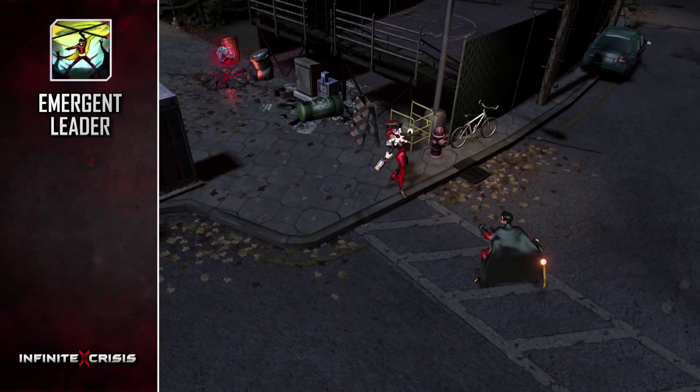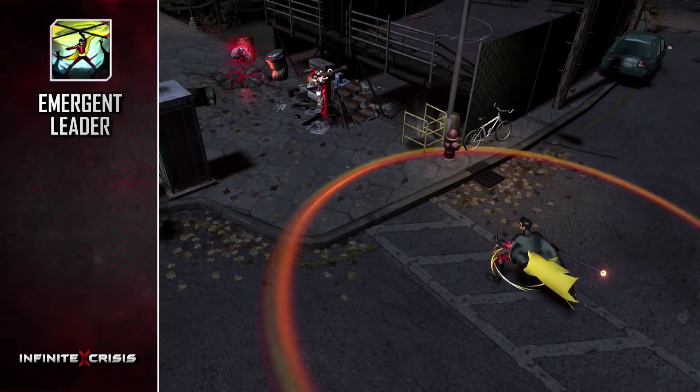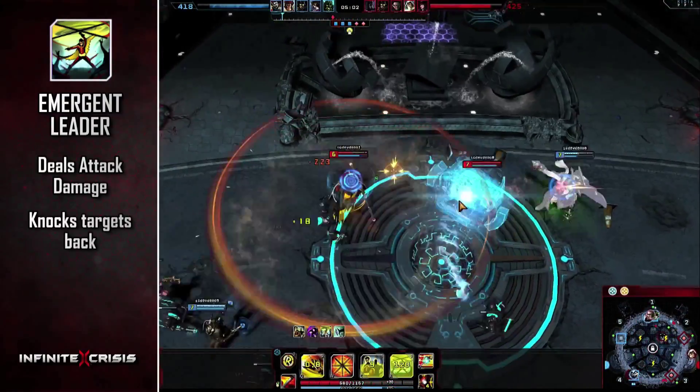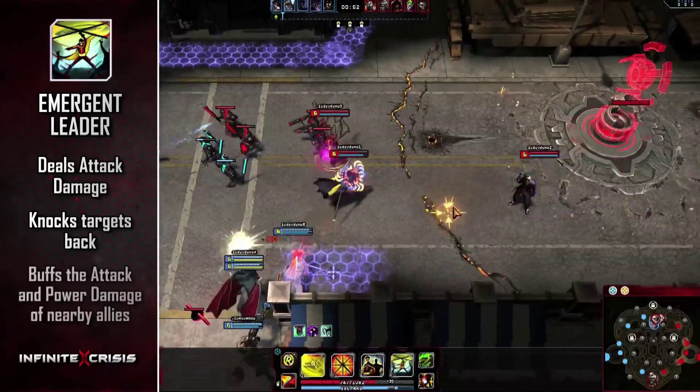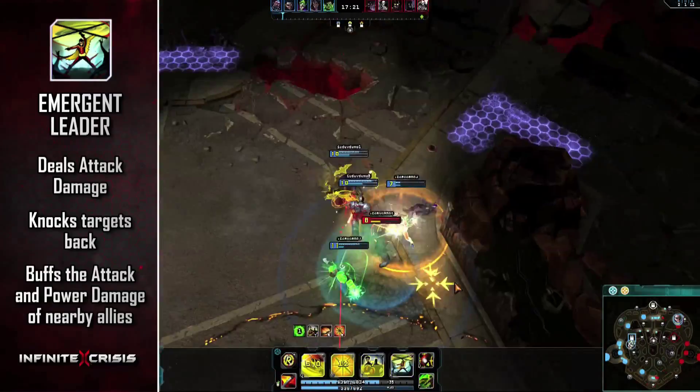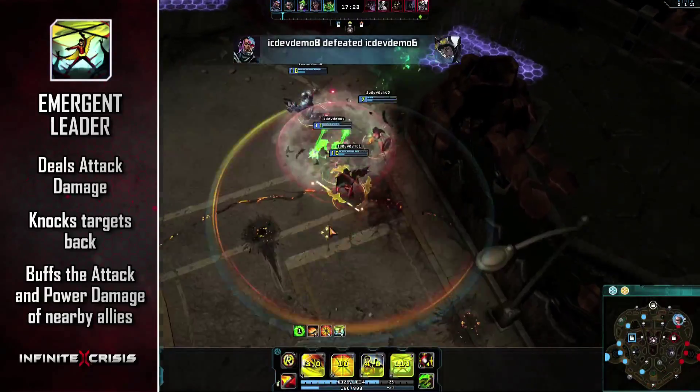Robin's ultimate is Emergent Leader. He spins his Bow Staff overhead, dealing attack damage to targets in the area and knocking them back. Emergent Leader also buffs the attack and power damage of nearby allies for several seconds, with each enemy champion struck extending the duration.